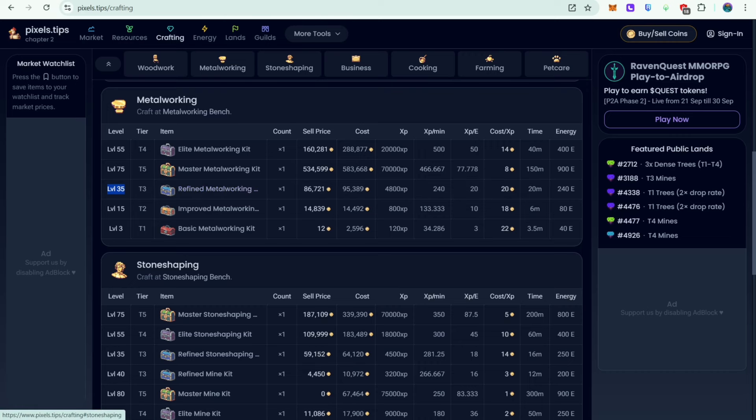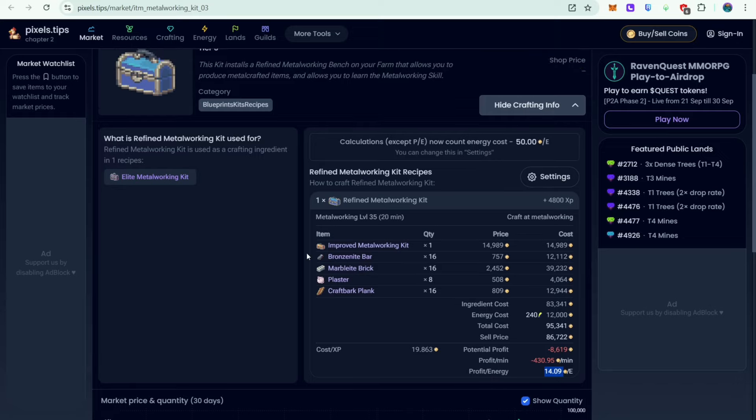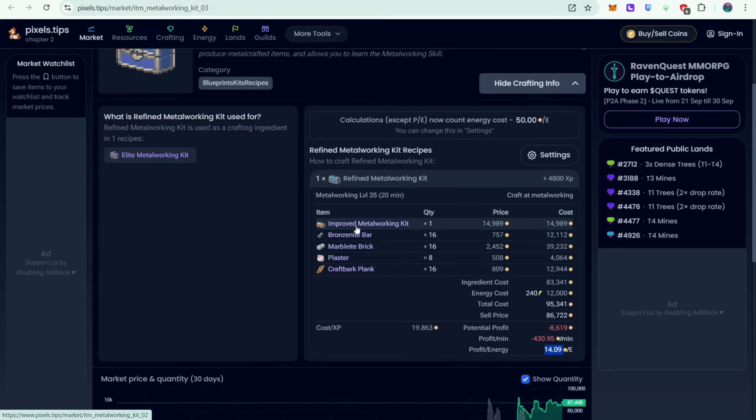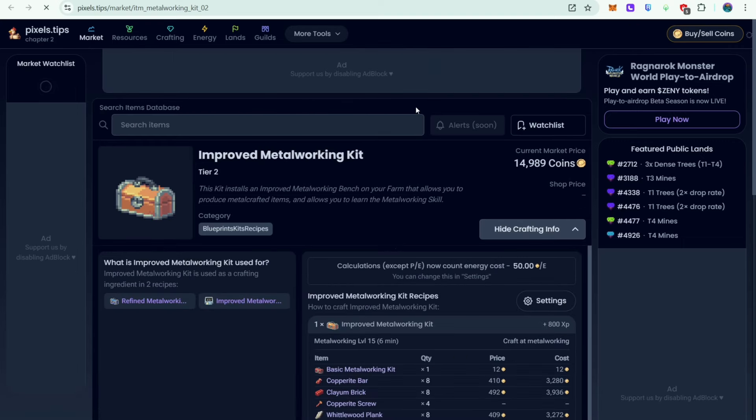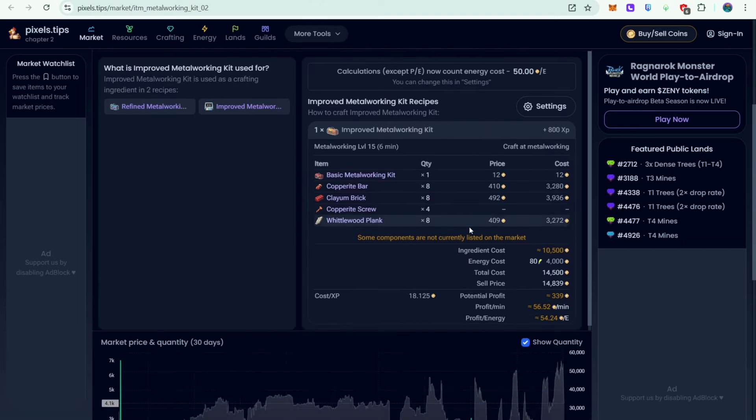But if I get to level 35, I'm going to craft the refined metalworking kit. When it comes to profit, don't expect that much, but the profit per energy is still green so I think it's okay. To lessen costs, you can first craft the improved metalworking kit since it's being sold for a profit — around 54 profit per energy.